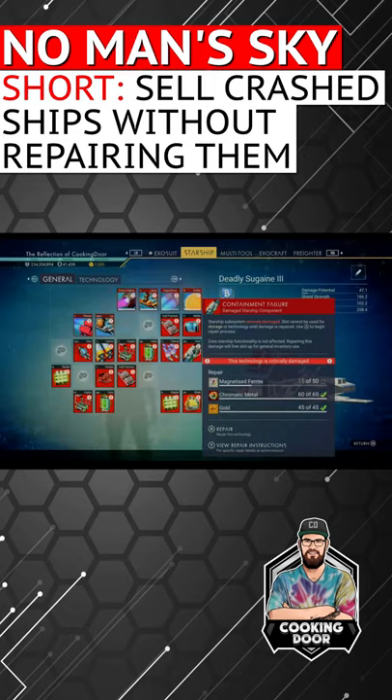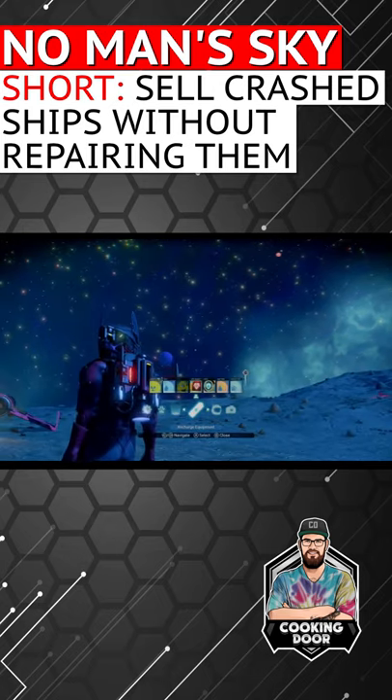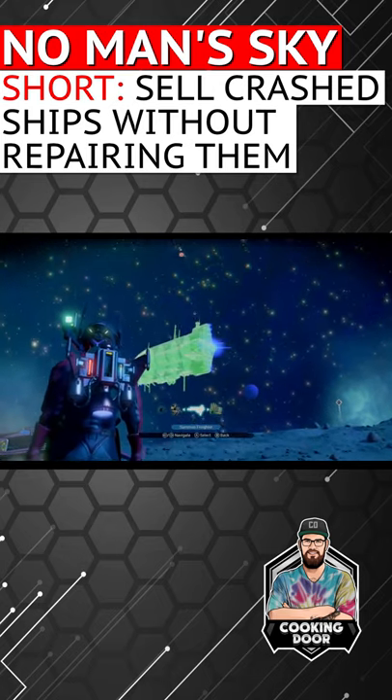Here's how to sell crashed ships without repairing them. After claiming the crash ship, summon your freighter and get back into your regular ship.